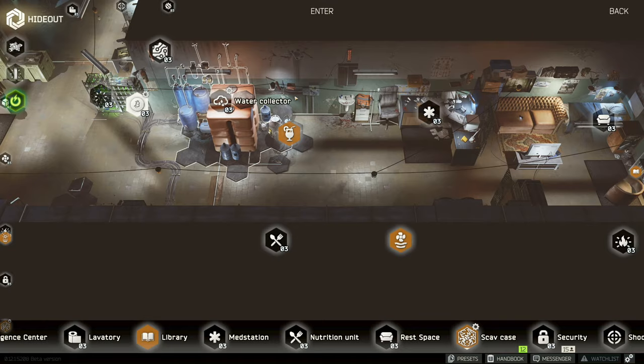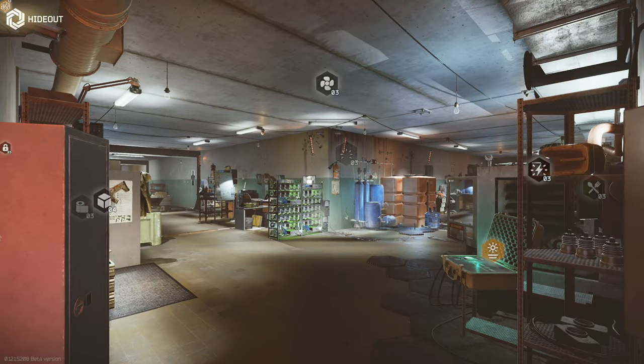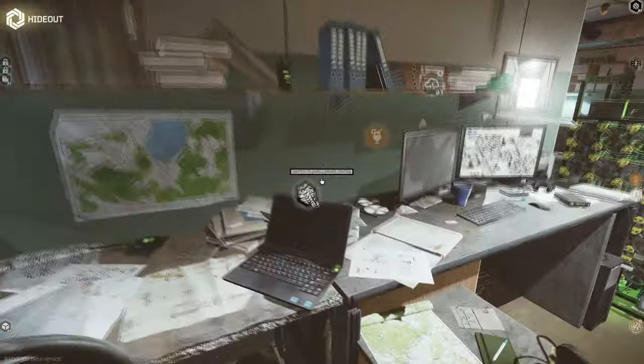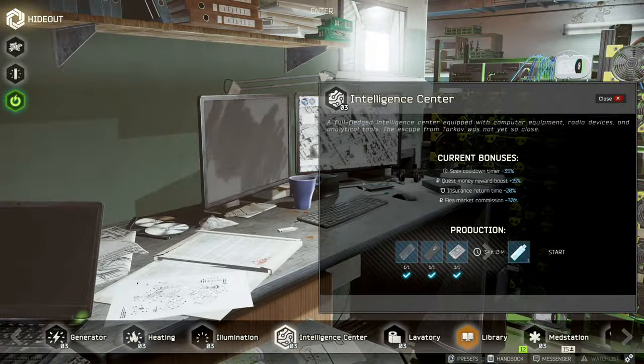Hey guys, welcome back to the channel. Today we have another short video on a new craftable item in the hideout. This one is a bit of a game changer that I think is going to affect us more at the beginning of next wipe. We can now craft flash drives in our hideout, and not just one at a time either — this craft yields three whole flash drives at a time and takes just over 34 hours to complete.